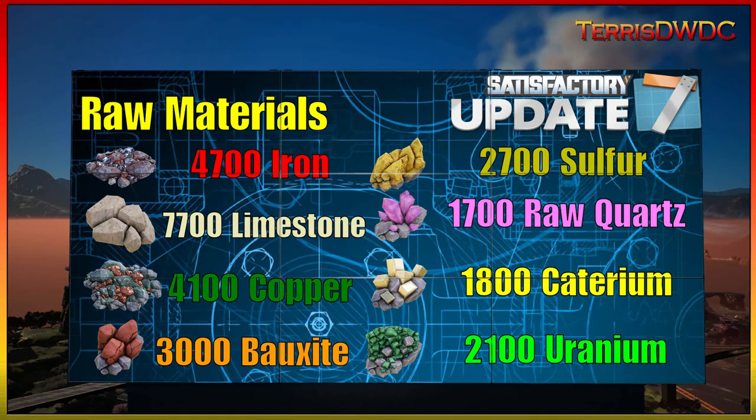As you can see, we're needing iron and limestone, copper, bauxite, sulfur, quartz, titanium, and uranium. The only thing not really listed here for raw materials is any of the liquids, because there wasn't a great raw material image I could pull for the screen. So there are a bunch of liquid raw materials we need like oils and water and that type of thing.